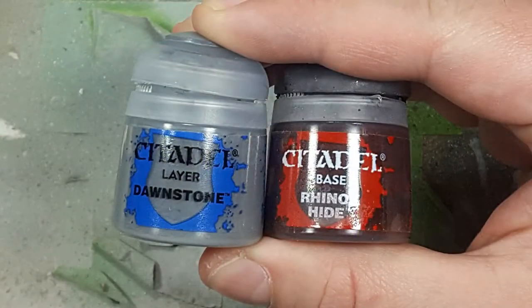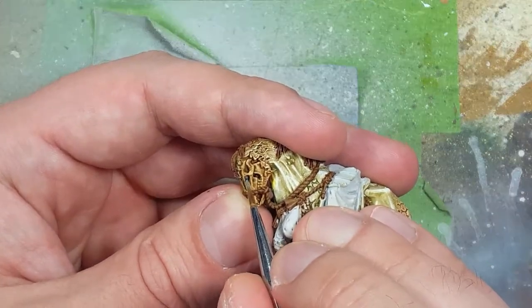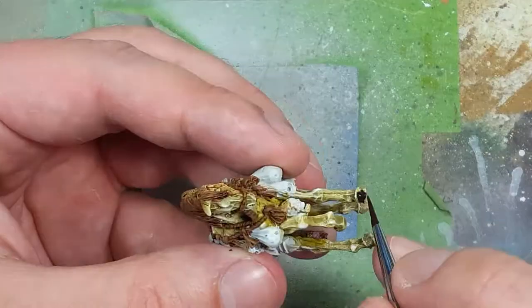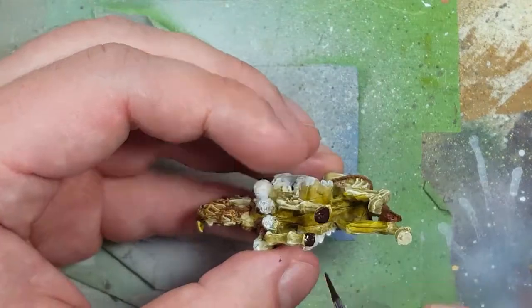Now with Dawnstone and Rhinox Hide, we're going to do the finishing details on the horse. With Dawnstone, we're going to apply this on the eyes — one on his left and one on his right; the one on the right side of his face is a little harder to do. And Rhinox Hide will be used to paint the hooves on the horse.